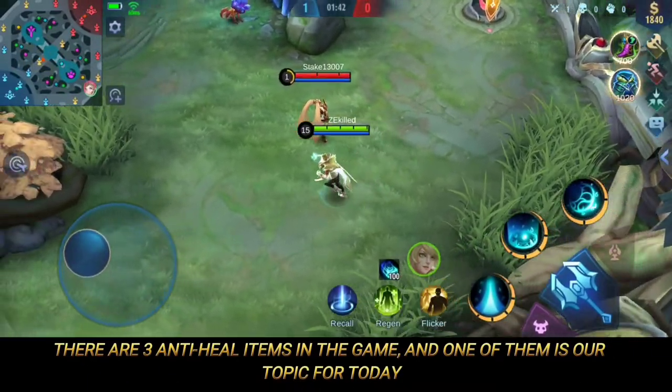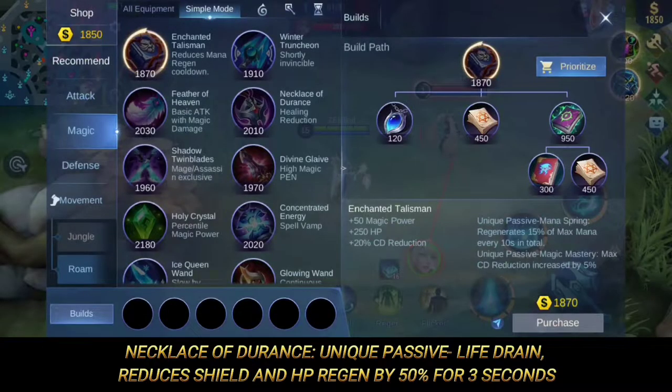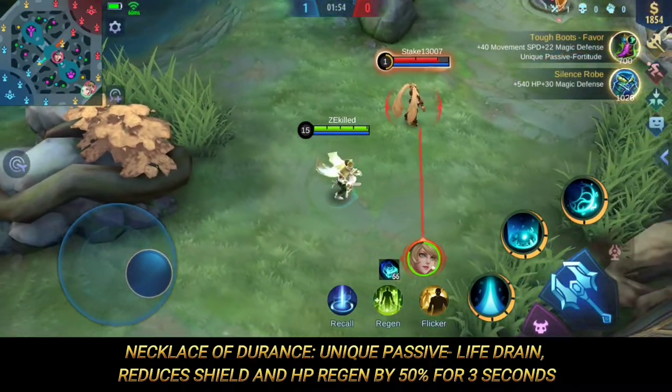There are 3 anti-heal items in the game, and one of them is our topic for today. Necklace of Durance — unique passive: Life Drain, which reduces shield and HP regen by 50% for 3 seconds.